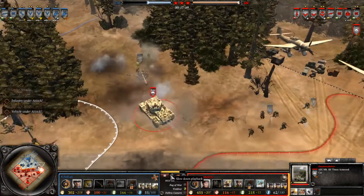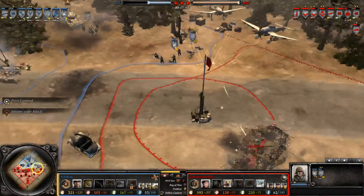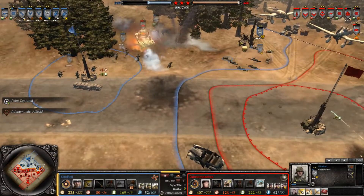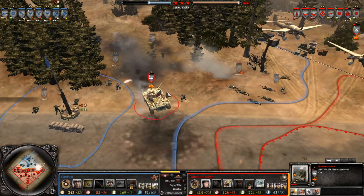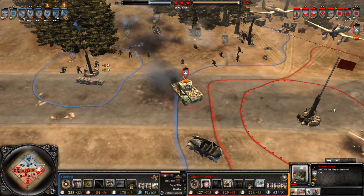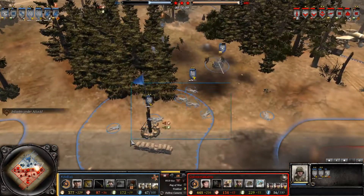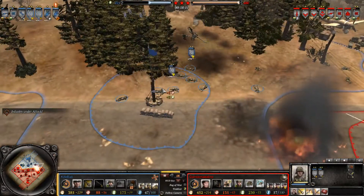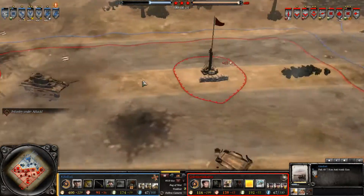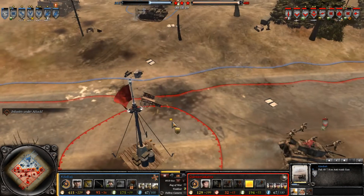The AEC makes a desperate move charging after the AT gun. Thankfully for DanceMacabre, the Grenadiers don't Panzerfaust it before the AEC manages to do a little damage to the pack gun, but it still goes down. That was a very bad move - you don't charge AT guns with light vehicles, and especially not AT guns supported by infantry. A pretty decent victory for the Germans, but they're still getting triple capped by the Allies, and that's not very good at all.